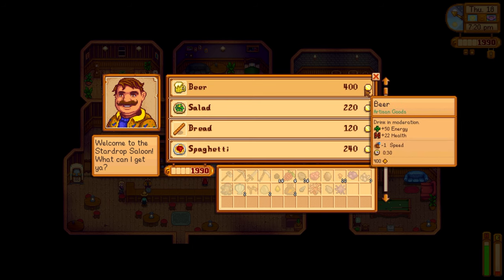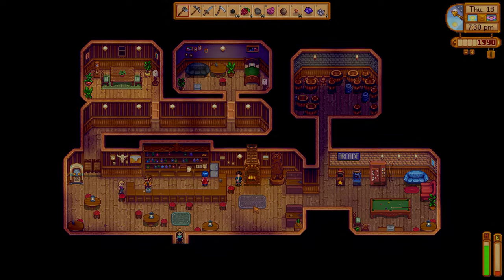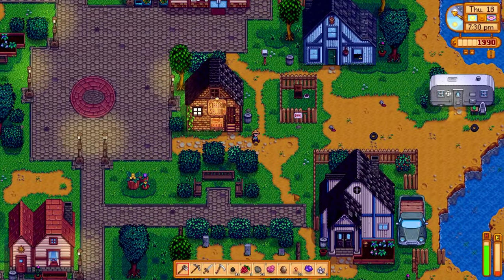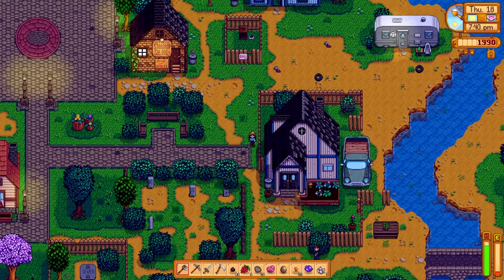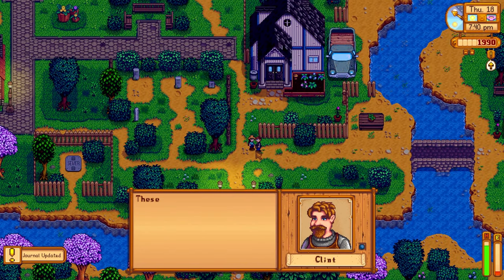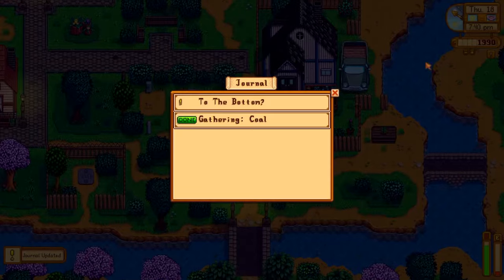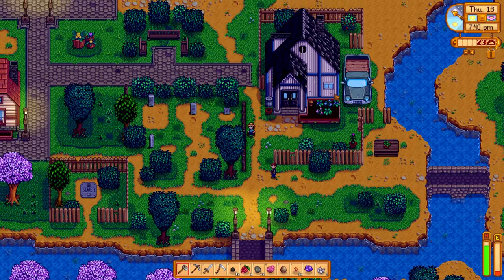Gus has recipes in here — we're going to need to get those at some point. Clint, where are you? You should be here by now, it's 7:30. There you are, just walking in. Here are the ores that you requested, sir. Excellent — finished that one now. We get to keep the ores, make a bit of money, all in a day's work. Plus, I wonder if the more community challenges we finish, the more rewards we'll get from the community center board.